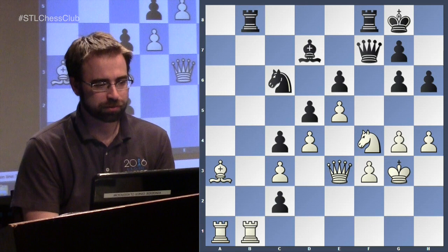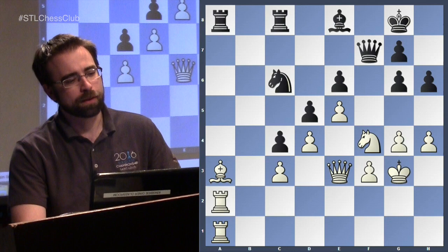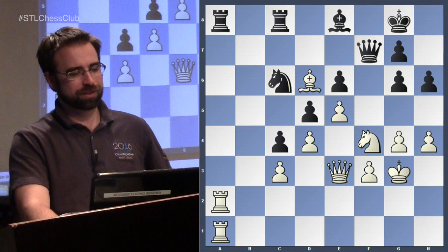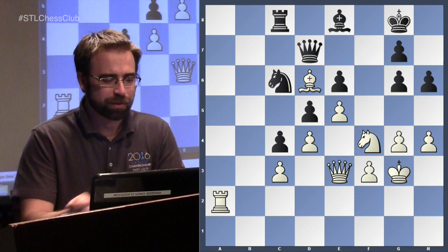He went here and this diagonal is now wide open — when you play these positions you need to know this maneuver for white, it happens all the time. The bishop comes into play. You still don't really want to take — I'll trade rooks and eventually win your c-pawn. He connected his rooks, attacks the rook, the trade happens, and very slowly white is just going to start winning on this side of the board.